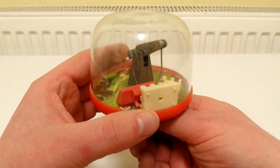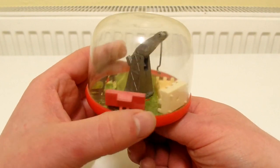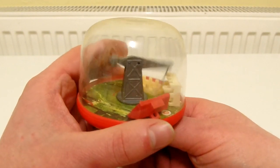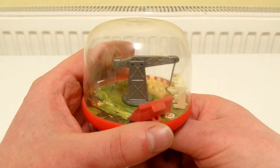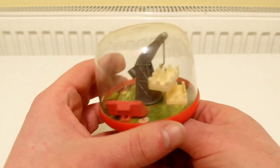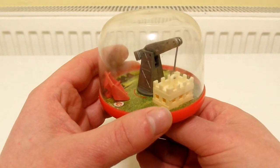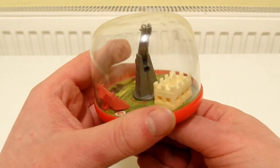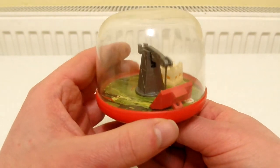So I'm just gonna try and maneuver things and try and get this hook on the crane onto this loop on this cream part of the building. I've lifted it up there, now let's place it down — I think that's about right. That was quite easy, but the difficult part is putting the roof on.